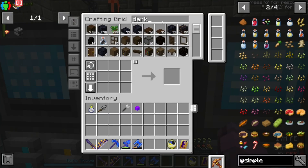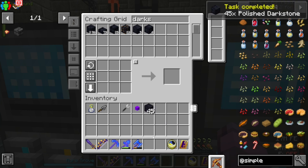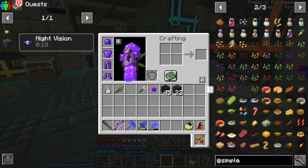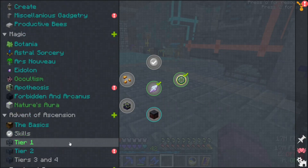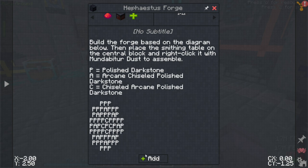We're going to need a good amount of Dark Stone. Let's see what we have — we have the Polished. We're going to need 45 of those, and 9 Chiseled. Here's what we're doing today: I wrote a quest for the Hephaestus Forge. If we can figure it out based on what I have here, I think a new version of the pack is probably going to be ready to release. We'll need 9 of the Arcane Chiseled Polished Dark Stone and 4 of the Chiseled Arcane Polished Dark Stone.